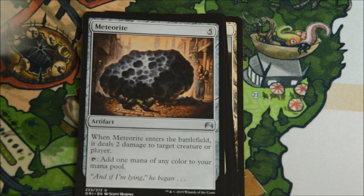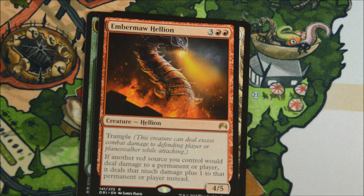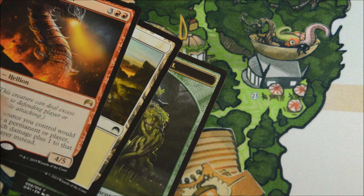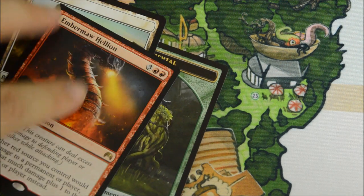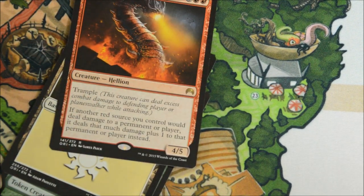Patron of the Valiant. Meteorite. Blessed Spirits. And our rare is Amber Mahalian. There you have it - no Mythics in those 12 packs, and there was only one foil. We did get a Hangarback Walker though, so that's pretty cool. The next third of the box has got to be epic, so tune in for that.